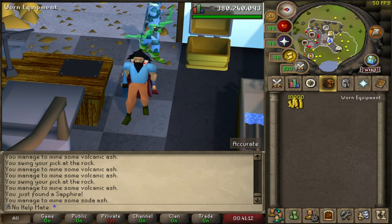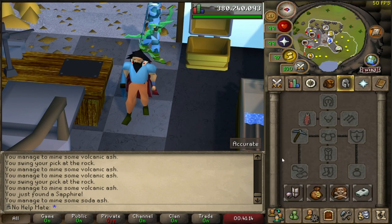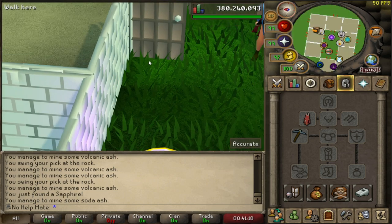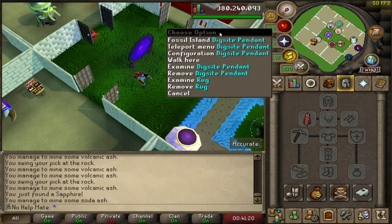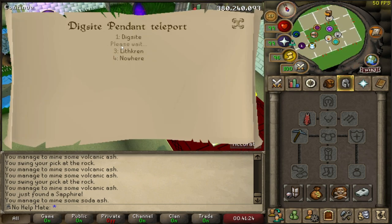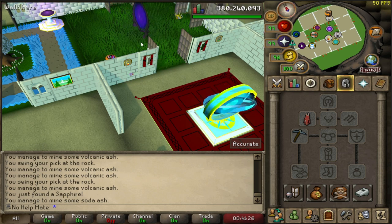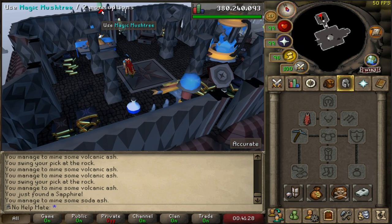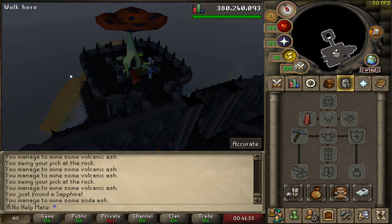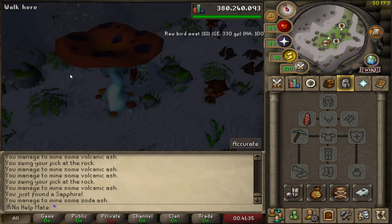Go to Fossil Island and mine some of the volcanic ash. You can do this by using a Digsite pendant to get to Fossil Island, then using the magic mushtree to teleport over to Viridian Valley. You should know where this is because you should be doing your birdhouse runs every single day.